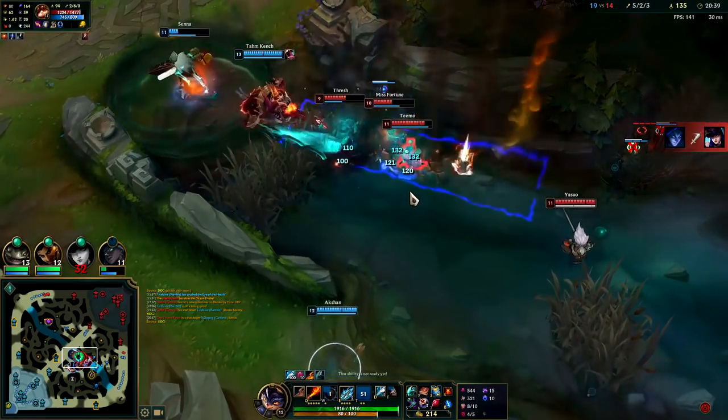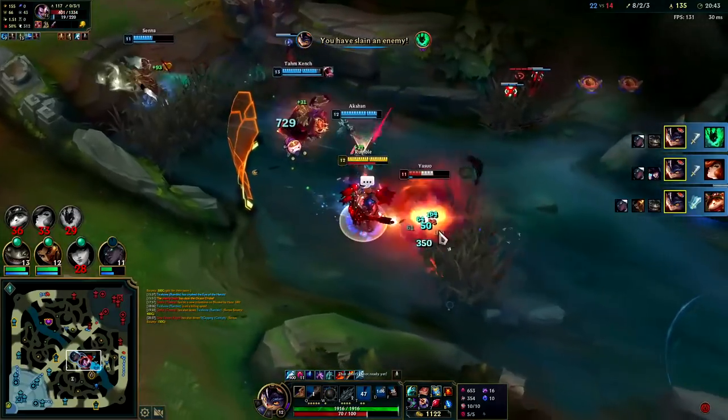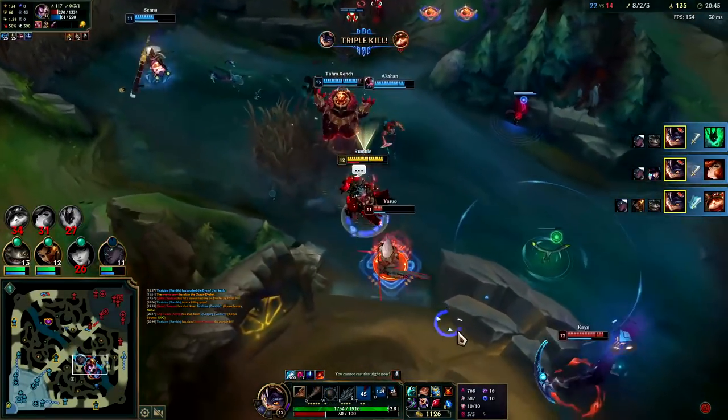Hey, what's going on guys — going to be showing you how to play Rumble jungle and carry for Season 12 League of Legends. For your runes you want Dark Harvest, Cheap Shot, Eyeball, and Ultimate Hunter.